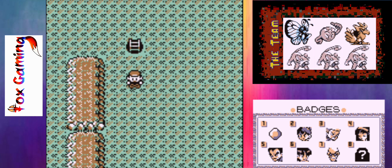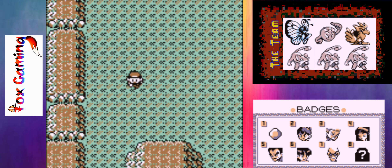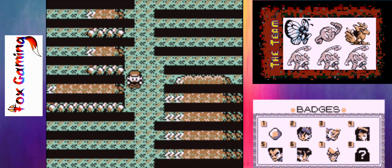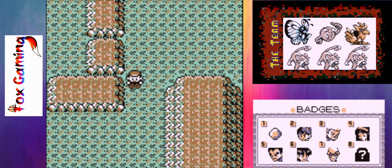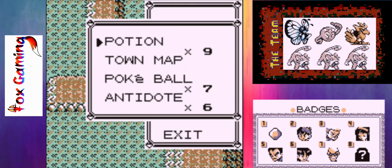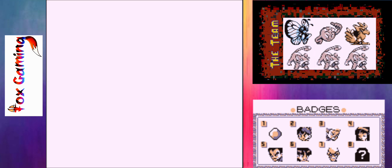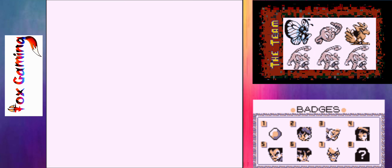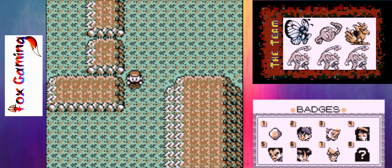So let's continue heading down south here and see what we got. I know there's a trainer right there. Still just as many Zubats as there were in the last episode. I'm going to heal up G-Rocky real quick because he took some damage in that last encounter.